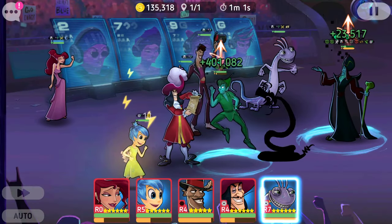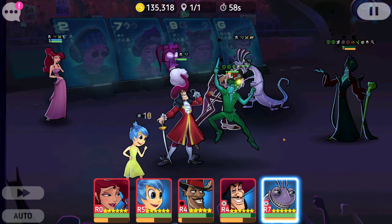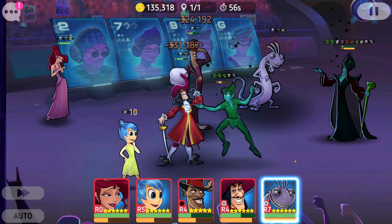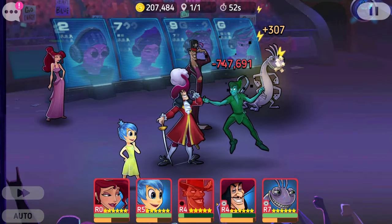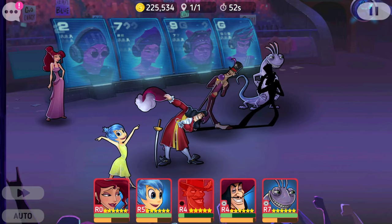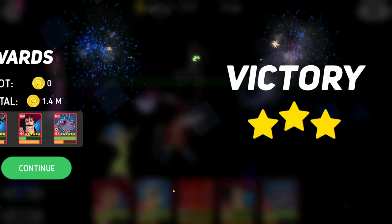We're gonna clean this one right here. The other thing with Facilier that I like — he can apply Cursed, which prevents healing. That makes him also very helpful in this team, because you don't want people sticking around for too long when you're trying to keep Randall alive. I think I just have one more in the City Watch to show you.